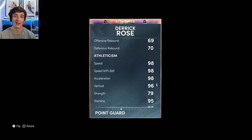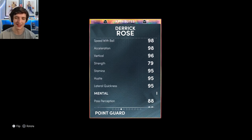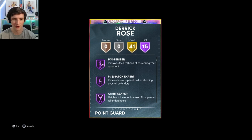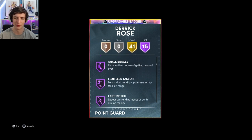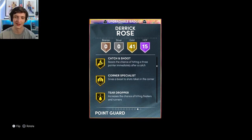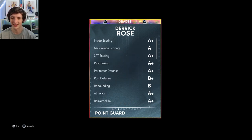98 speed — that's his base speed, no added attributes here. 98 speed with the ball, 98 acceleration, 95 lateral and stamina, which is fantastic. Heading across to his badges now — he has 15 HOF and 41 gold, which from memory is six or seven more than the Lonzo Ball that came out at the same time. He has: difficult shots, fearless, acrobat, dimer, clamps, posterizer, mismatch, giant slayer, slithery, downhill, quick first step, unstrippable, ankle braces, limitless takeoff — which is lovely — and fast twitch. That's 41 gold badges, a lot of them shooting, which is absolutely fantastic.